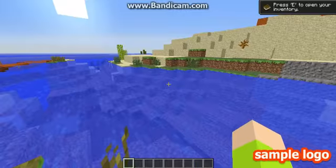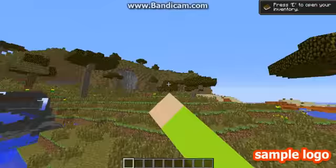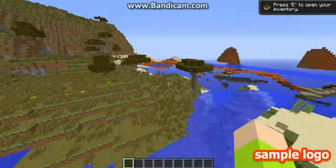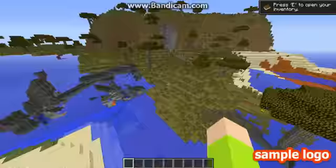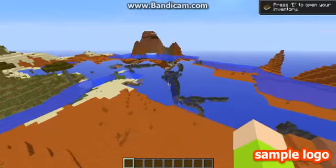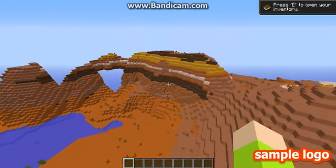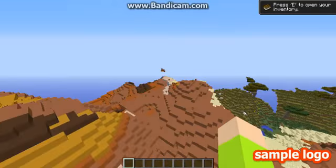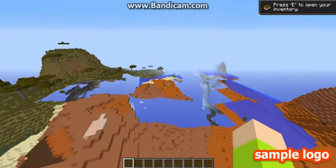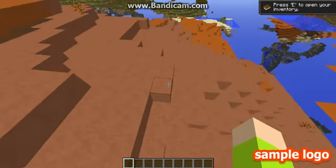We're on with the 5th seed right now and I really enjoy this one. It actually spawned by a Havana — it was spawned by this clay stuff. I think it just looks really cool. I will leave all the seeds down in the description if you enjoy any of them and want to try them out.